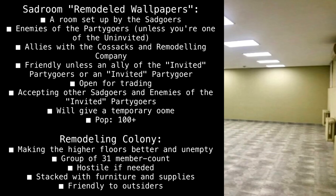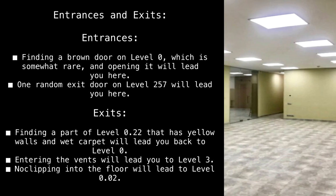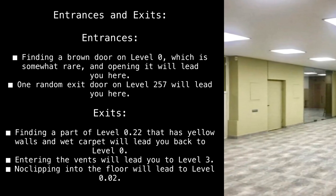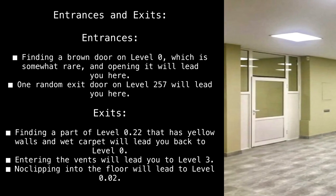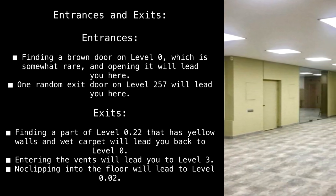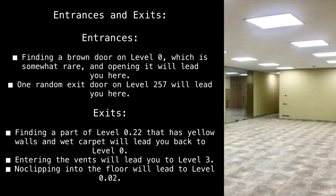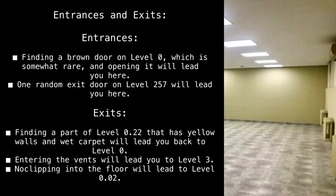Entrances and exits: Finding a brown door on Level 0, which is somewhat rare, and opening it will lead you here. One random exit door on Level 257 will also lead you here. To exit, finding a part of Level 0.22 with yellow walls and wet carpet will lead you back to Level 0. Entering the vents will lead you to Level 3. No-clipping into the floor will lead to Level 0.02.